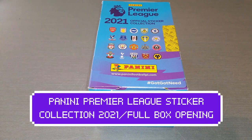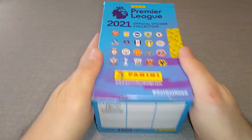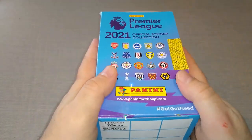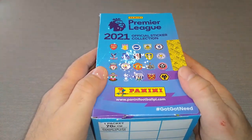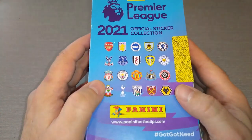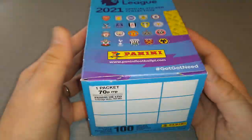Hello guys, how you doing? This is Raskhous RFC, welcome to the channel. Today it's booster box opening. That's right, we're ripping up a full 100 packet box from the new Panini Premier League 2021 official sticker collection.